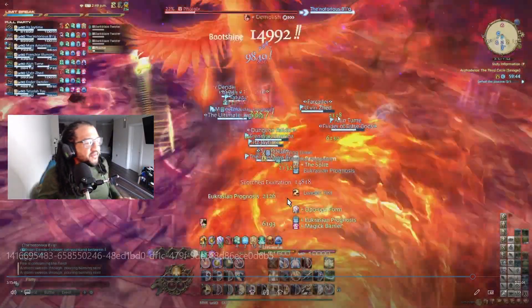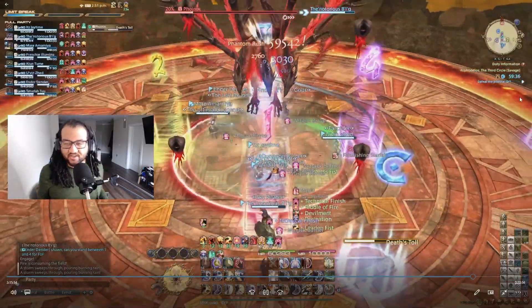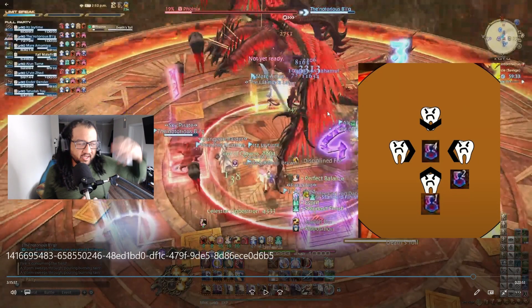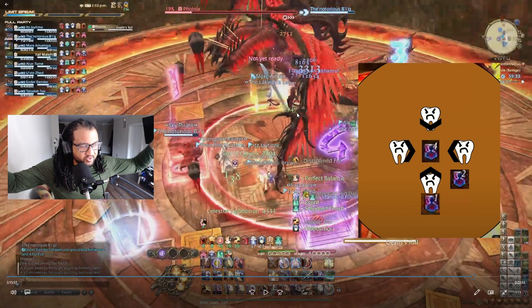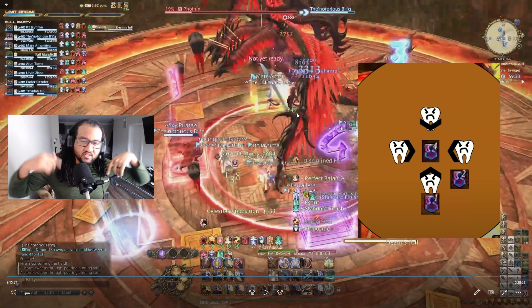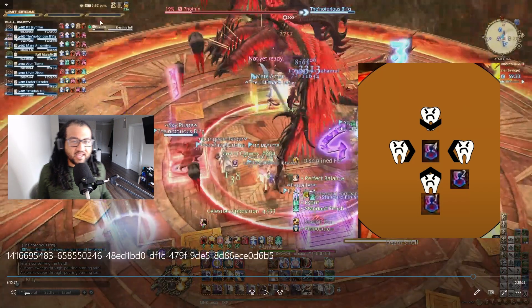If you can clear this part of the fight, you can clear the whole thing — that's what kept us stuck for so long. Death Toll is the final new mechanic. It's the same as the Fledgling arrows, but instead of pointing arrows outward, we point them inward — everyone needs to get shot. So if you have the north arrow, stand south; if you have the south arrow, stand north. Point all four arrows at the party. Each person also gets a number.